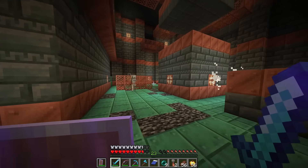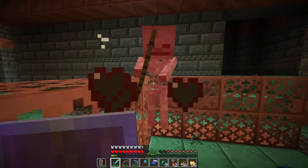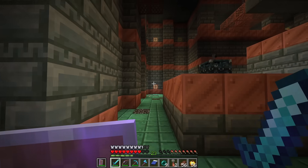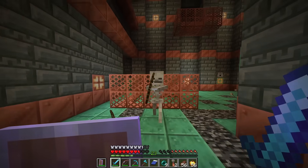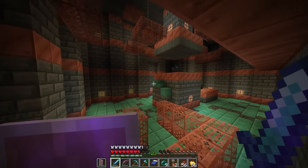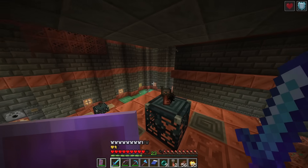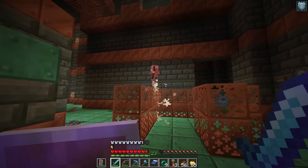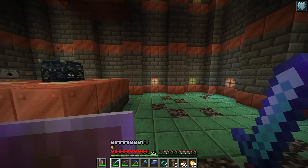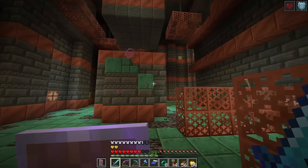I kind of wish the breeze triggered the side traps more, or intentionally went for those traps. There are fire charges in there. It'd be really cool if the breeze intentionally went around and used the traps to its advantage. Giving a mob an AI that actively activates traps is a fascinating concept — it could be really cool for map making too.